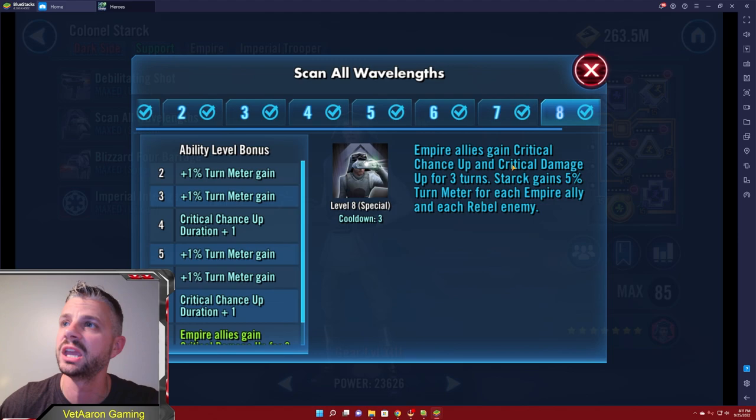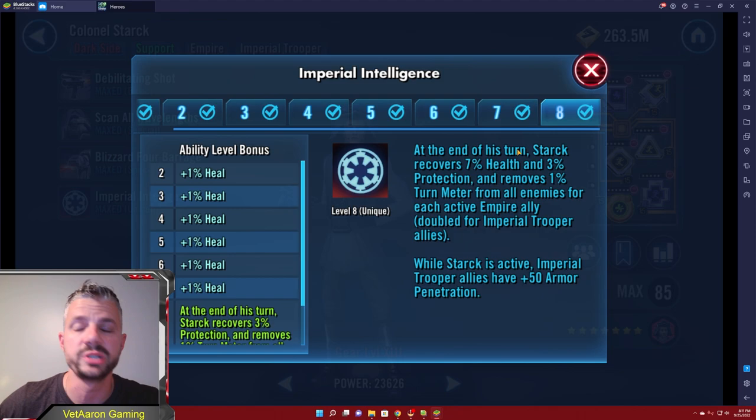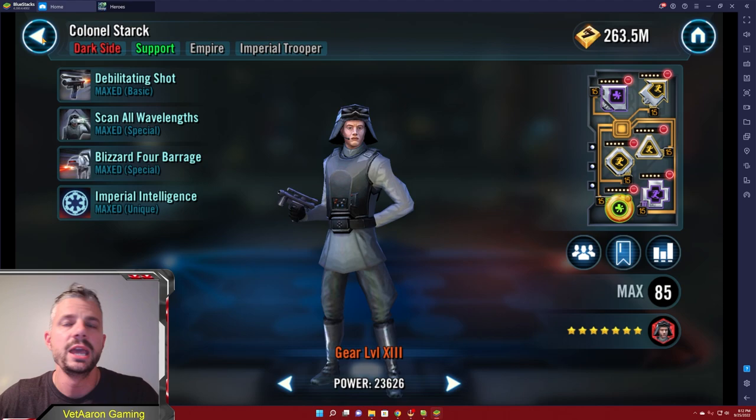Jumping over to Colonel Stark, General Veers' real partner in crime. A couple of key things here: his Scan All Wavelengths grants Critical Chance Up and Critical Damage - which are buffs giving your team turn meter - and personally he's getting 5% turn meter for each Empire ally and each Rebel enemy. On his unique, at the end of his turn he's gaining health and protection, and he removes 1% turn meter - doubled to 2% if everybody's an Imperial Trooper ally - for all enemies for each active Empire ally. So your team is gaining turn meter and he's also removing enemy turn meter. Once this team gets started it's just not going to stop.